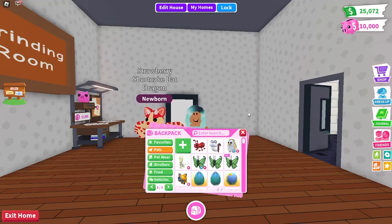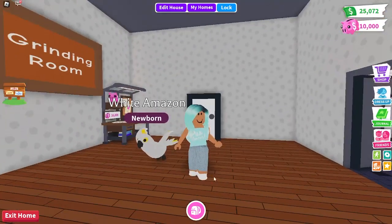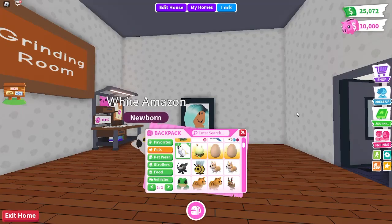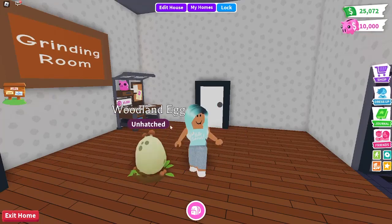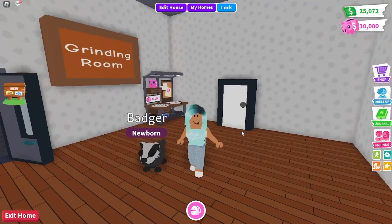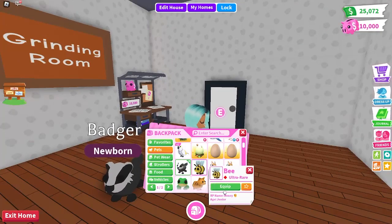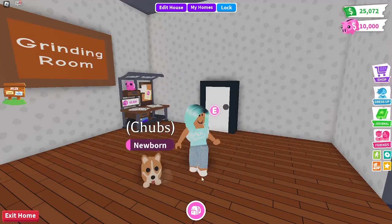Then I have two white Amazon birds — I'm not exactly sure what update they came from, it was like a bird update. The next one is a woodland egg. Then I have two zodiac minion eggs — no one likes these. I have a badger which was from like a fall update.